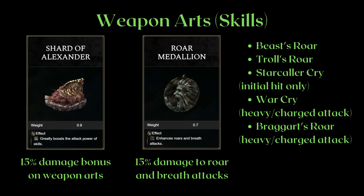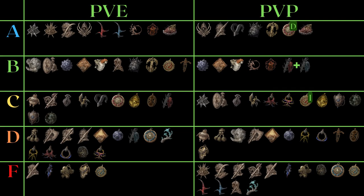Shard of Alexander is easily the highest tiered, given how good and efficient weapon arts are — there's a reason why people spam weapon arts. You can easily get high activation uptime with the Shard of Alexander. The roar medallion is pretty much only for roar attacks, so it receives a much lower rating of C.